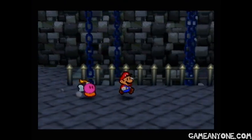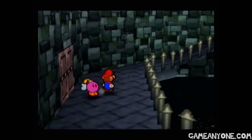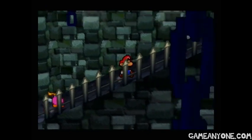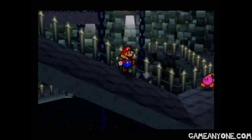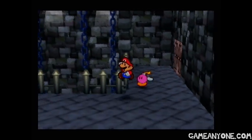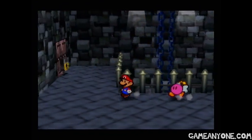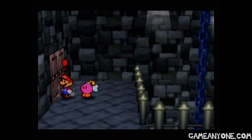You can also use Bombette to get to the place that held the Power Bounce Badge. But you can also just use that little gap that we used at the beginning, so no real big deal there. I guess they expect you not to be able to figure that out — it is a little bit hidden, so I could see how you wouldn't see it. Oh good, there's not another paratrooper. So now we can use that key to get through this door and head on through here.